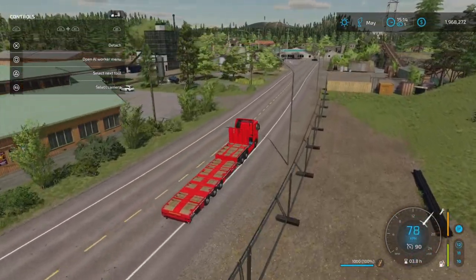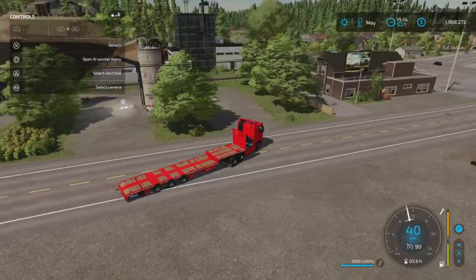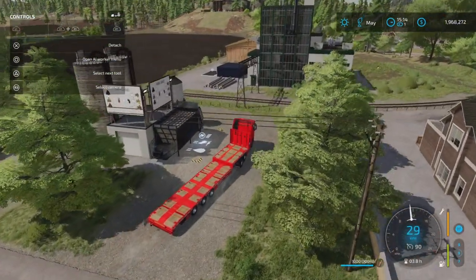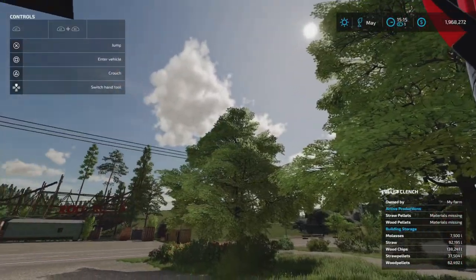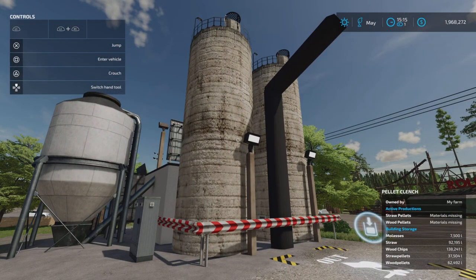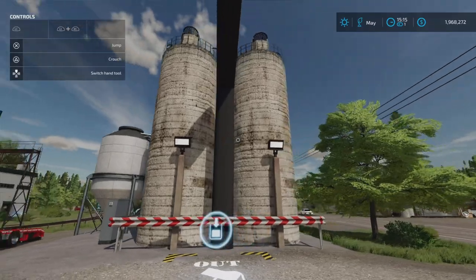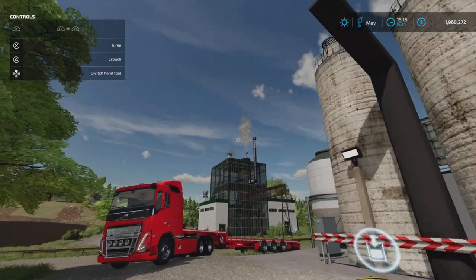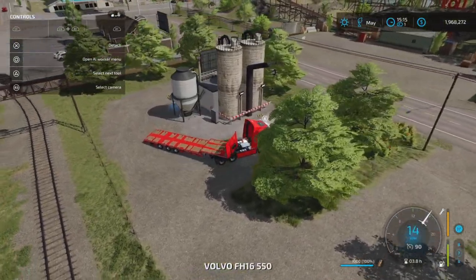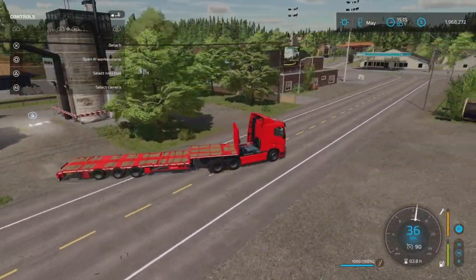This one we placed down is the pellet factory — so you can see in the bottom right corner we got wood pellets and straw pellets. This is great from Sodel Sucked. I'll see you when the cotton is ready and let's do some hilly cotton harvesting.